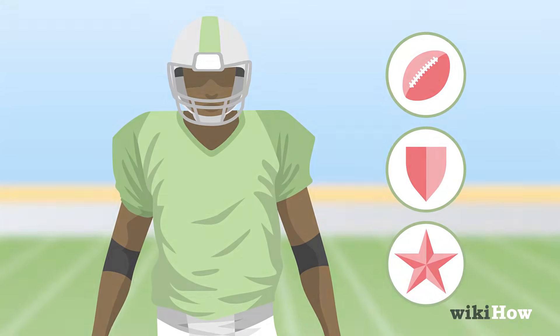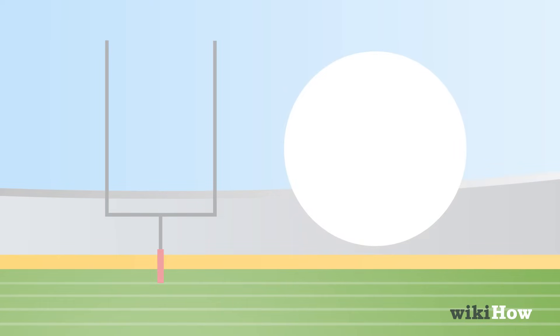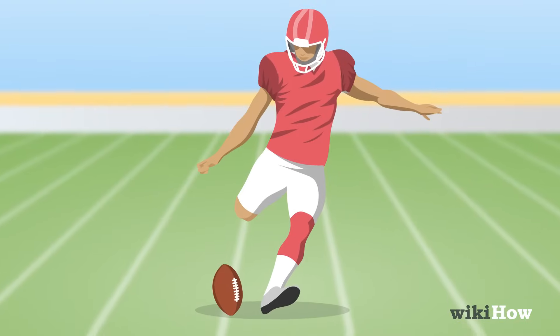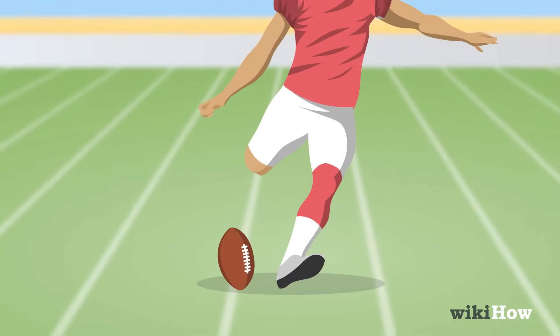The goal of the game is to score more points than the other team after four quarters of play. Before the game starts, each team is assigned a scoring area called an end zone. The game begins with a kickoff where the defending team kicks the ball as far as they can towards their end zone.